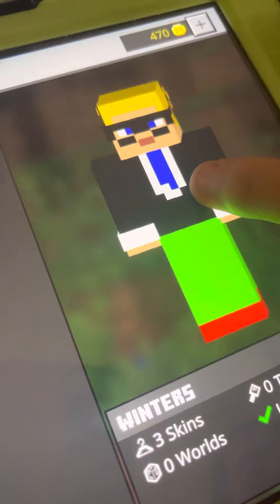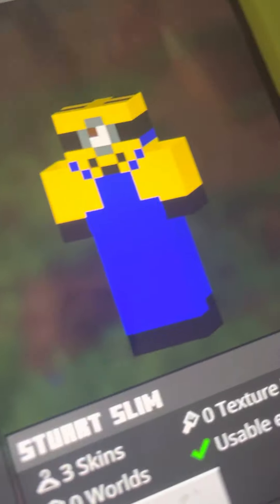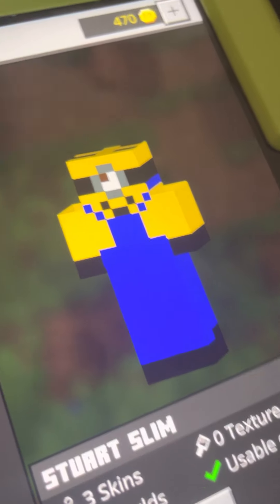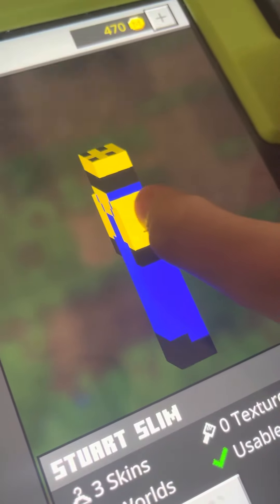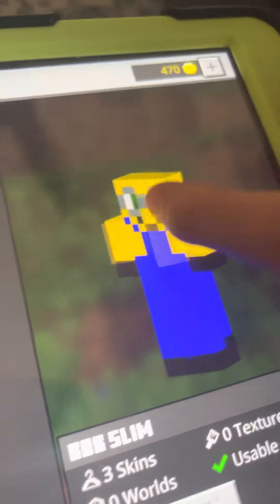And that's not all the minions. The third skin pack — this is my friend Winter. And then we have Stuart — he's a banana, banana lover. And you can't forget Bob, he's so cute!